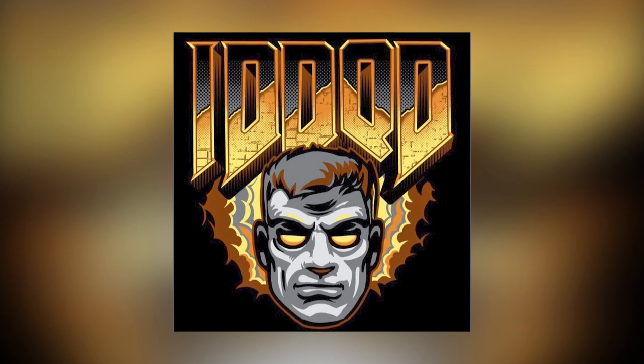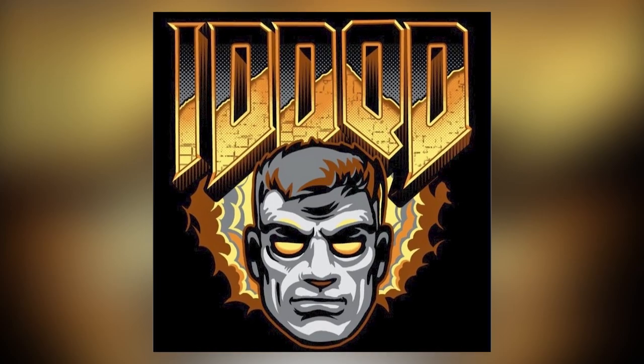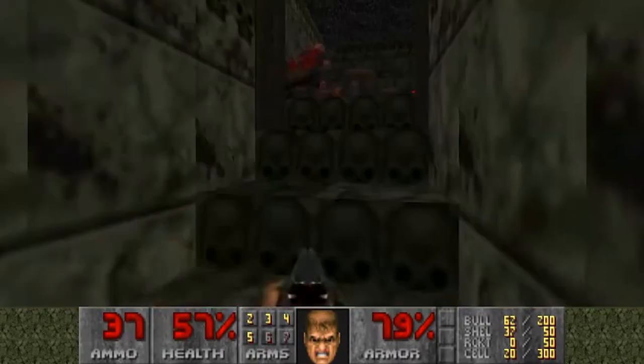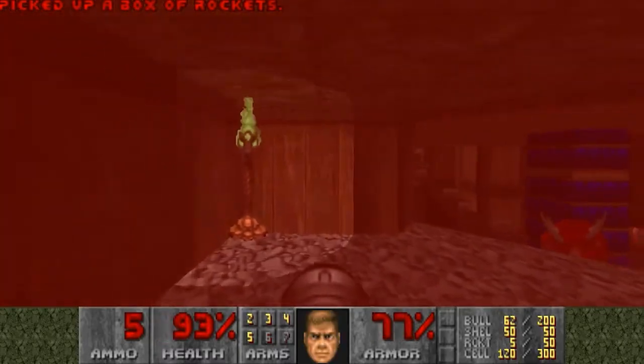Zedender1990 is another Doom YouTuber that I'd like to point out, as I watched both Ultimate Mantoid and Zedender when I was like 13 playing Doom. He has a similar strategy to Ultimate Mantoid, with heading into the hitscanner room first, but he makes a detour into the mega armor secret, and he performs the BFG grab.